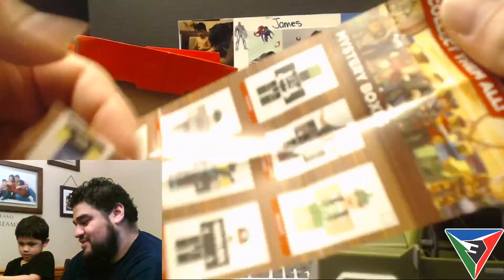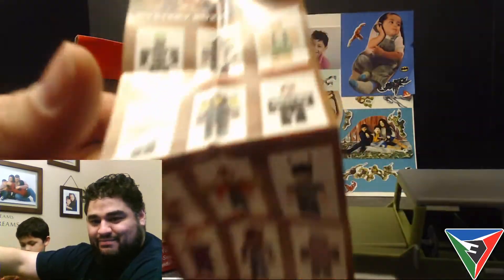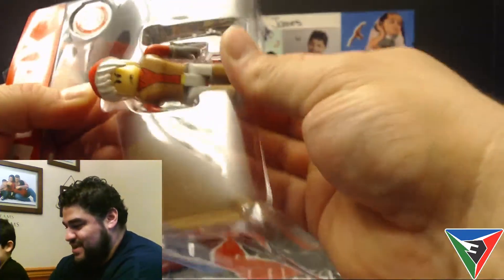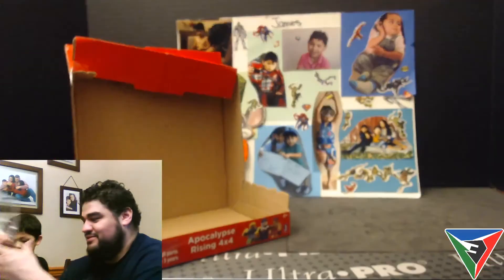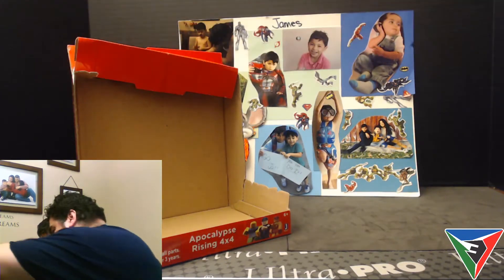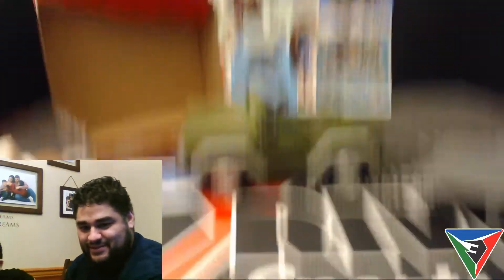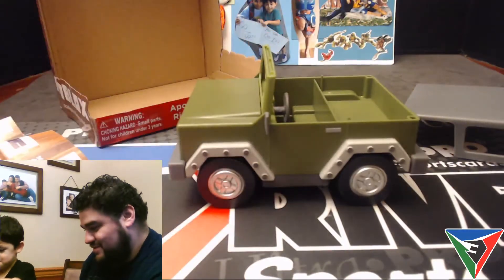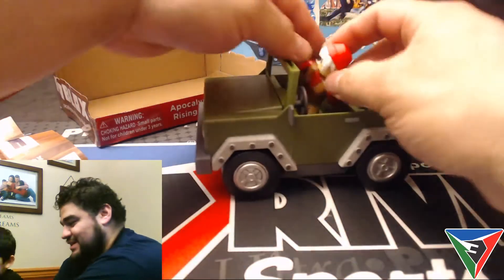It came with a little advertisement showing all kinds of Roblox figures. So you can go drop-top with this here, and then we can put the figure in — just put his rifle in the back. Yes, so we can get in here.